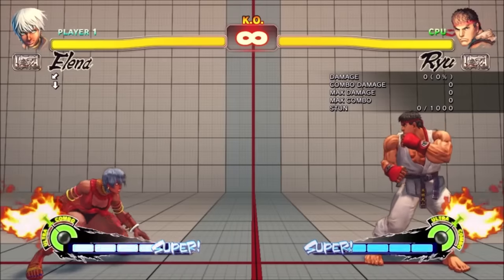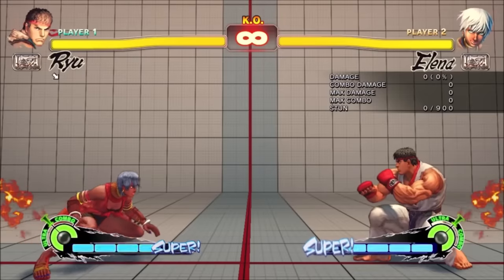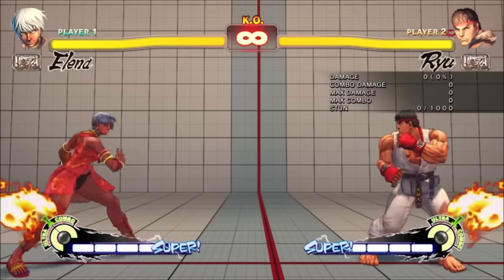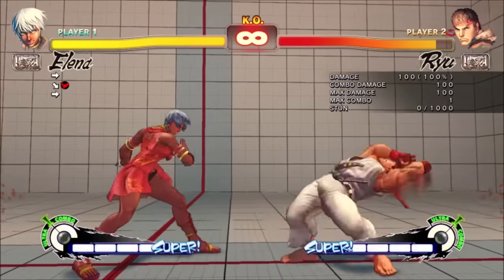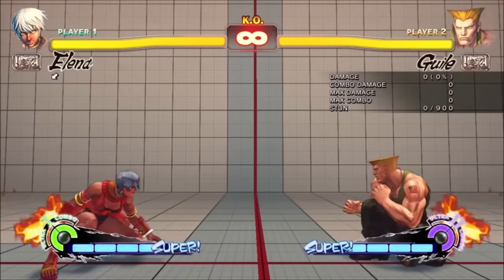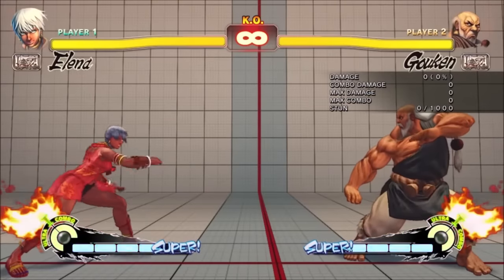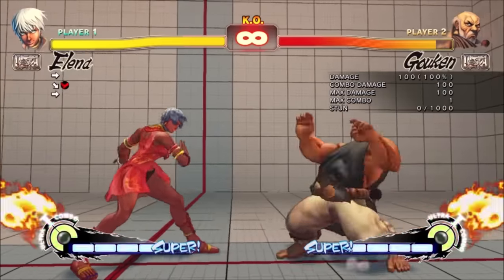Elena's slide was crazy good in a ton of matchups. The range was insane, and if she spaced it, it was very difficult to punish. For most of the animation she goes under fireballs, which meant that from greater than half screen it's almost impossible to throw a fireball against her. This was especially strong against slow fireballs, which are normally the best ones. This flipped fireball balance on its head, since several characters were built around abusing good slow fireballs, really neutering characters like Go-Ken and Guile, who rely heavily on their fireballs for neutral.